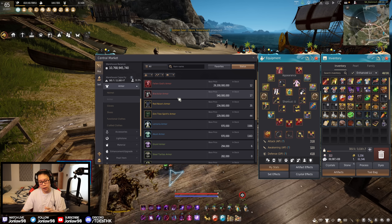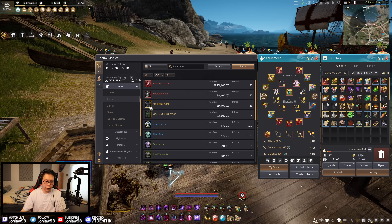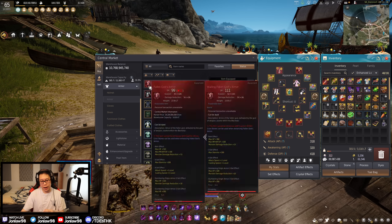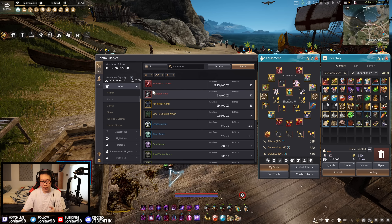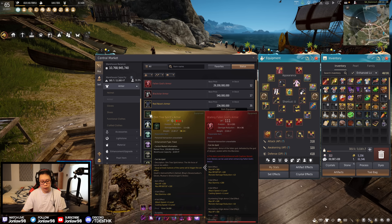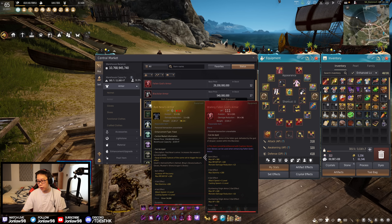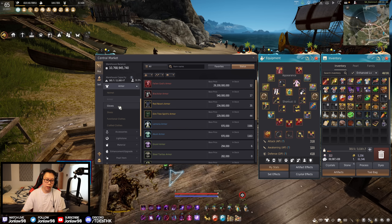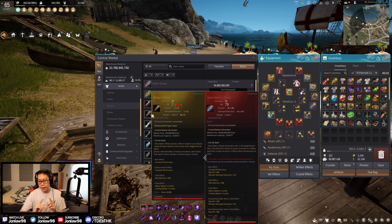For body armor, Fallen God is best in slot. The difference between Red Nose and Dim Tree: you should get Red Nose because getting it to Capris 10 is slightly cheaper — it requires fewer Capris stones. The ultimate goal of converting it into a Fallen God is the same process, just cheaper. Back in the day people chose Dim Tree for the 200 HP pool over the increased recovery. HP recovery in this game is kind of a meme — HP pool is better than HP recovery.